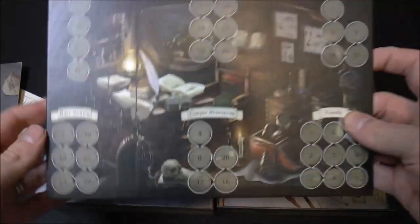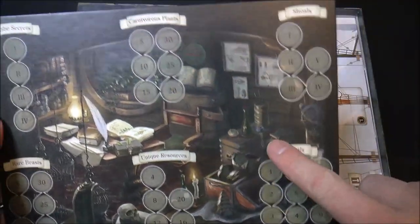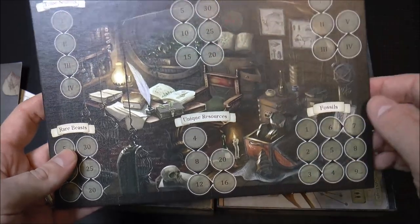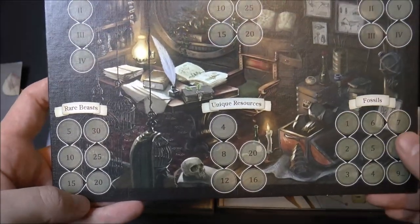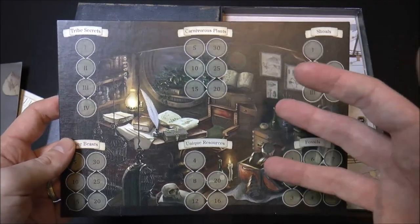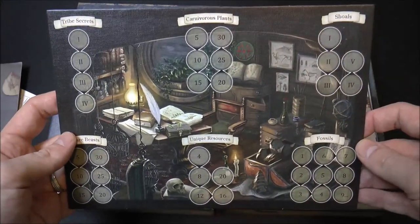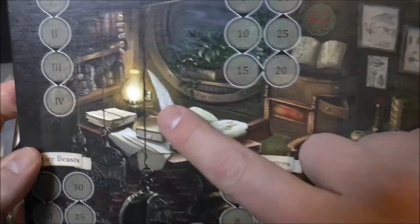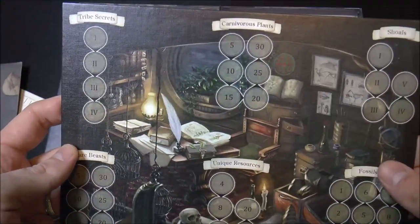Here is your main board where you keep track of tribal secrets, rare beasts, resources, fossils, and carnivorous plants using little black cubes. These indicate knowledge points earned — for example, six rare beasts would give you 30 knowledge points. You'll find all this stuff in the first scenario and then need to get it back to civilization by the end of the campaign. This is Darwin's cabin inside the ship, nicely illustrated with a little desk and scientific apparatuses.